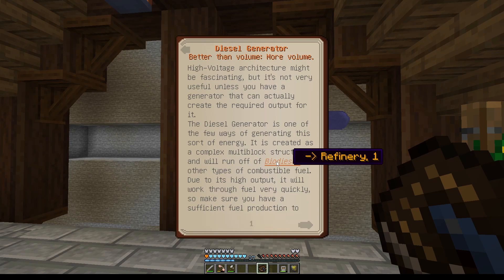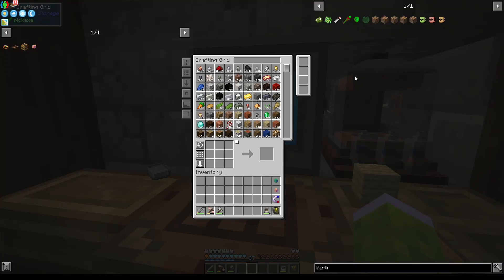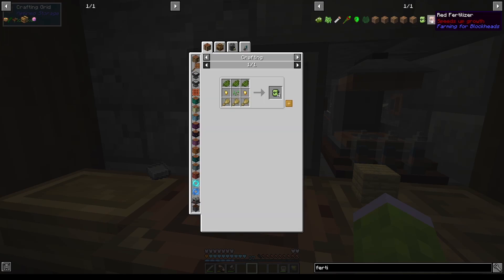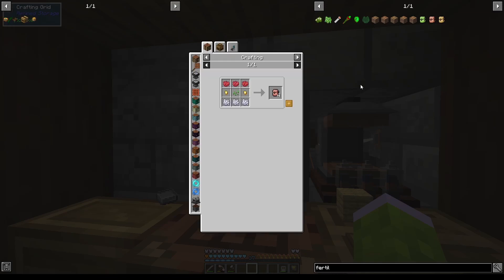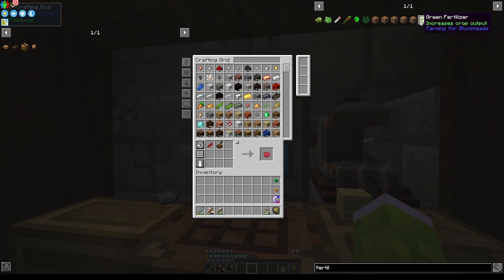First, let's start with a field where we can put down all the potatoes and wheat. To maximize our yield, I want to look into fertilizers. We have green fertilizer that increases crop output and red fertilizer that speeds up growth. So let's make both of those. We need dye for that — green and red dye — and the other stuff we should have plenty of. The dye we get with pestle and mortar and the mystical green petals. That's the green one and that's the red one. So now let's make the green fertilizer and the red fertilizer too.